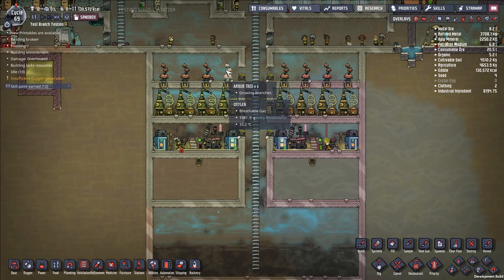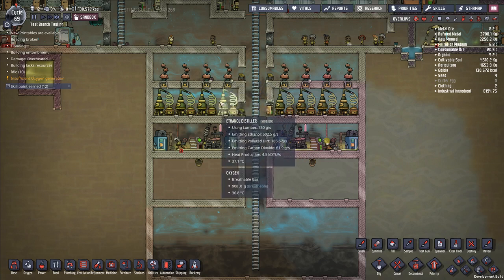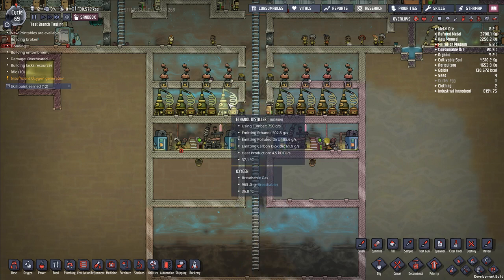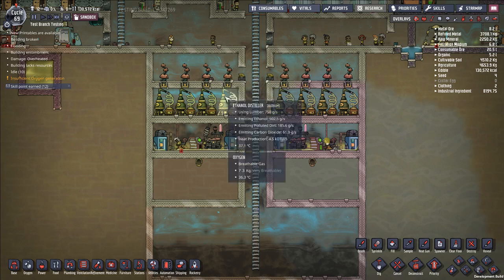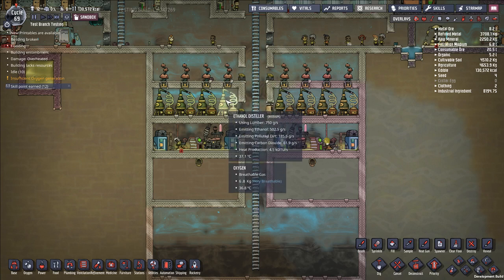Roughly one arbor tree is sufficient to supply an ethanol distiller, which requires 750 grams per second. There's sometimes a bug with the arbor tree where you'll harvest a branch and it won't give you any lumber — that happens maybe one-fifth of the time. But assuming all seven branches are correctly harvested, they'll be harvested once every four and a half cycles, each yielding 300 kilograms of lumber — working out to about 777 grams per second.